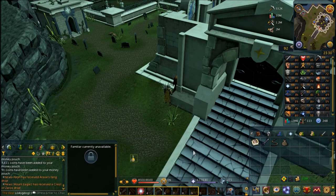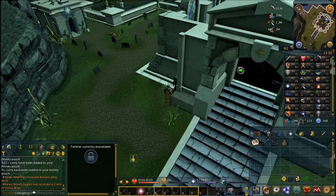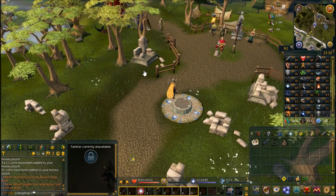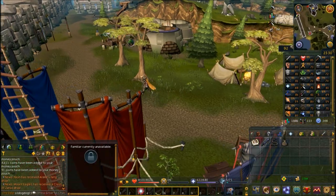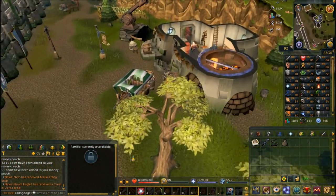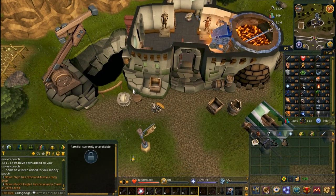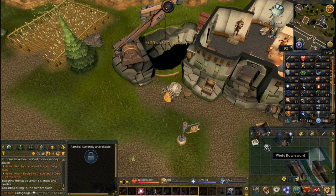So that he has both ranged and melee attacks. You're going to want to head to Doric's place — the fast way to get here is a Falador home teleport. Open your home teleports, click Falador, and from there go north, kind of northwest, until you get to Doric's place. When you get there, use the Mithril 2H sword on the whetstone outside his house — it's called Doric's whetstone. You'll grind the sword down into a flexible blade, then use the bowstring on that and you'll have your bow sword.